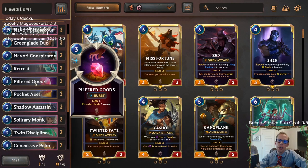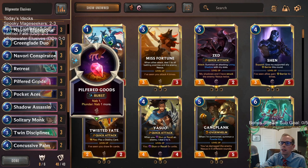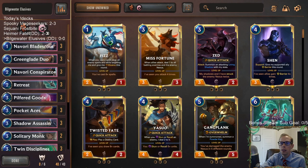This deck is trying out two cards that just got nerfed in Balance Patch 1-5, which has only been live for about two hours. Pilfered Goods now costs three mana, so we'll see how that goes. Solitary Monk is now a 3-3 instead of a 4-3. We did just play another Pilfered Goods deck with the Heimer Fate deck, and Pilfered Goods looked kind of awkward at three mana a lot of the time.